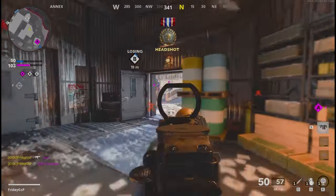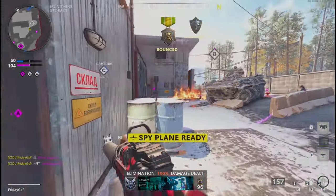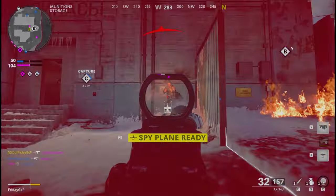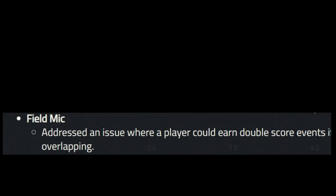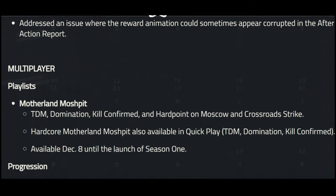Let's start with the big major changes. The assault pack will be destroyed if an enemy uses it, so no longer any benefits for your enemy. The field mic will no longer give you double XP if two field mics are overlapping.